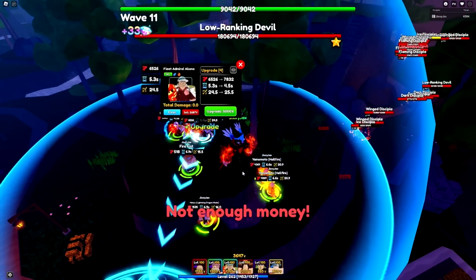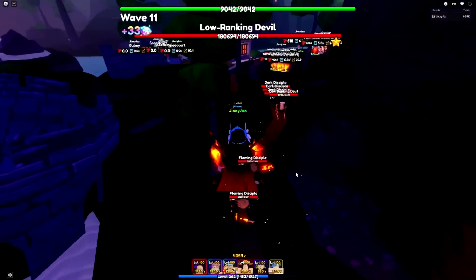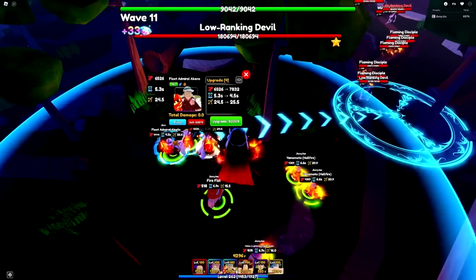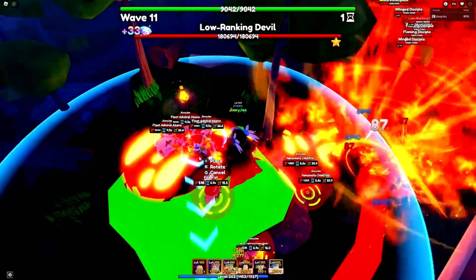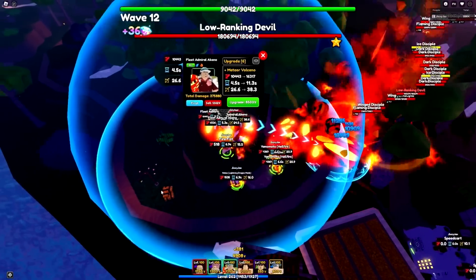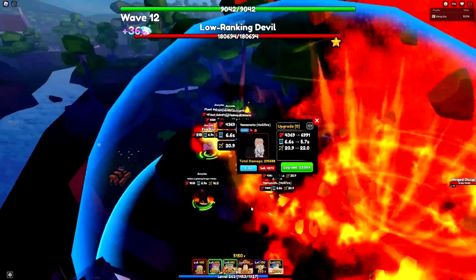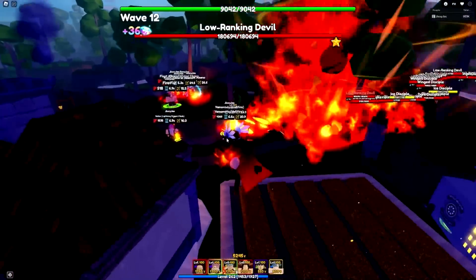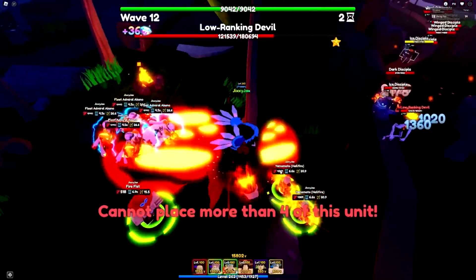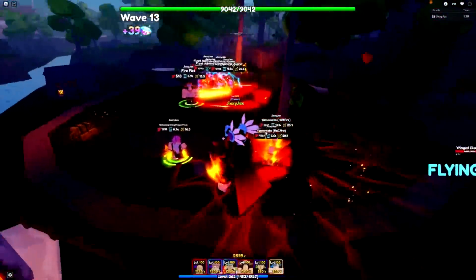Here's the first ice disciple - it died immediately. This is so good; I love using fire units on this map because normally ice units are the biggest pain but they're going to be so easy this time. Third A Kainu is up to that level, fourth is upgrading too. Look at that range - not too bad, a pretty big curve. There we go, all the Kainus are up to the level I like. The first boss is dead.